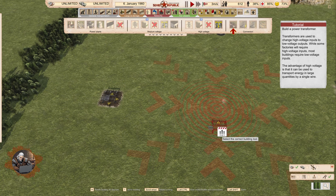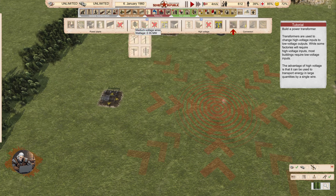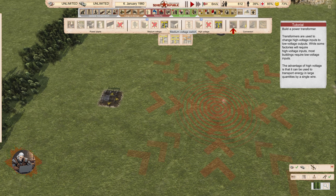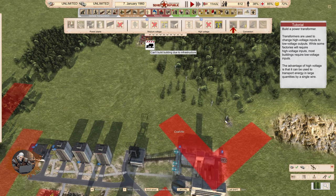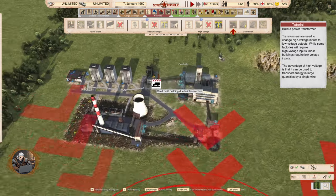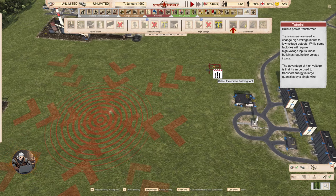It works like in real life. You have high voltage cables and high voltage switches for those cables, and medium voltage wires and medium voltage switches for smaller voltage. When transporting electricity over longer distances, you use high voltage wires — for example when importing or exporting from the customs house. You use the conversion buildings to convert from high voltage input to medium voltage so you can deliver it to local buildings.